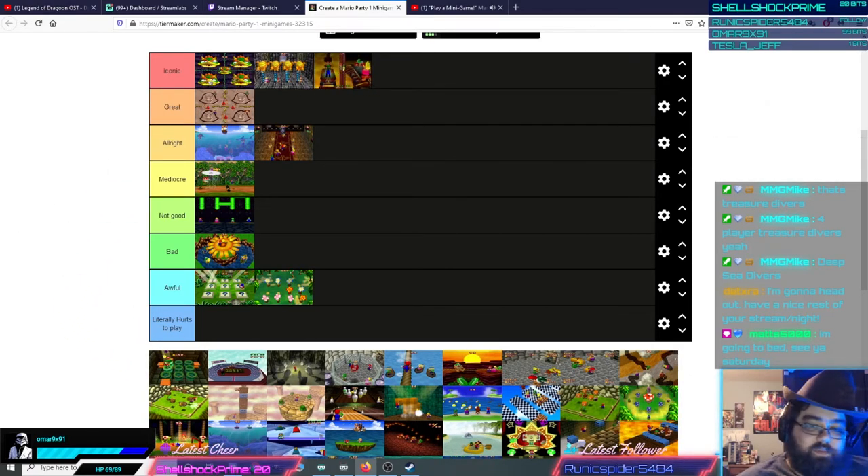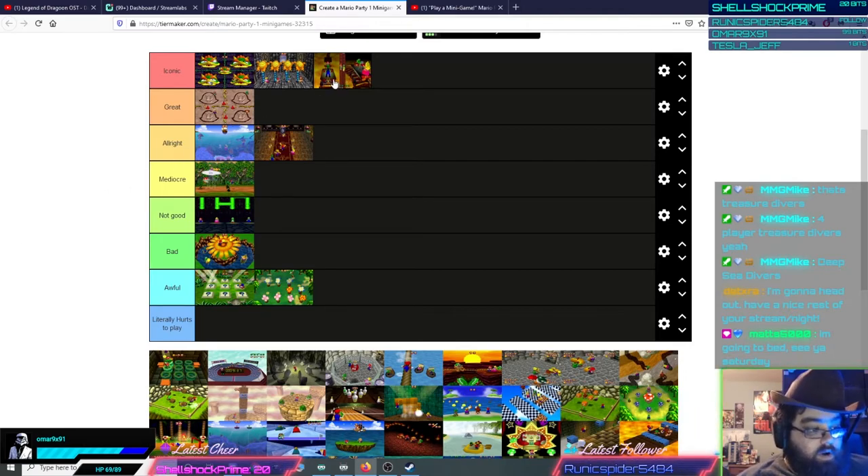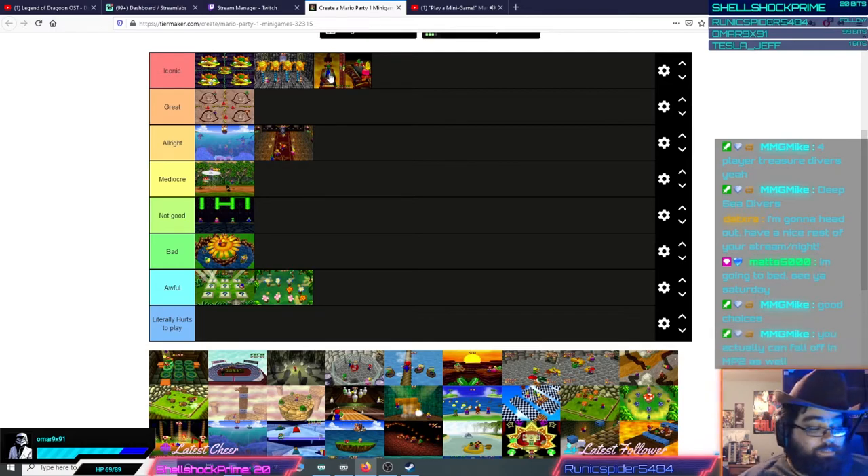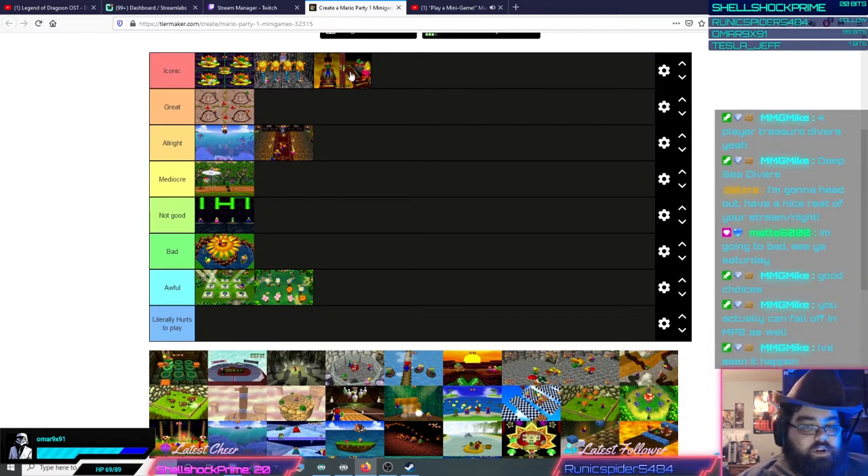Handcar Havoc — iconic minigame, it even returns in Mario Party 2. Handcar Havoc in Mario Party 1 is actually tougher than Mario Party 2, because in Mario Party 1 you can fall off. In Mario Party 2 they make it unfall-offable, so in a sense it's easier. Handcar Havoc has great atmosphere — I like the Mario Party 1 version better because you're Handcar Havoc-ing over a sea of lava, and if you fall, it's not pretty. You need good button mashing and good braking ability to round corners properly — it requires a decent amount of skill and know-how.